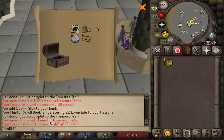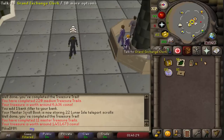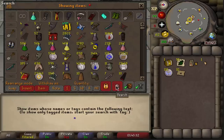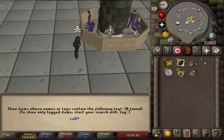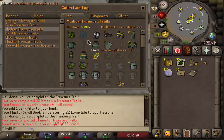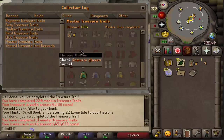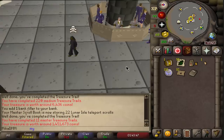I'm getting an ornament kit every master clue scroll I open! Dragon defender ornament kit - there is no way. I've opened 11 masters. I have to show the collection log because I don't think this is believable. 11 master clue scrolls and I've gotten 6 items. Look at the freaking 3 ornament kits, freaking samurai gloves, ankle legs. We're just crazily lucky.